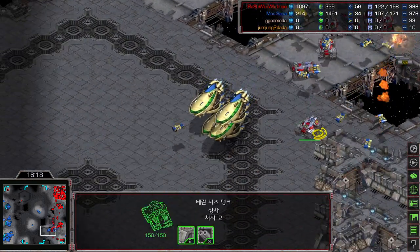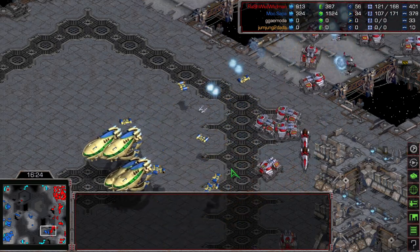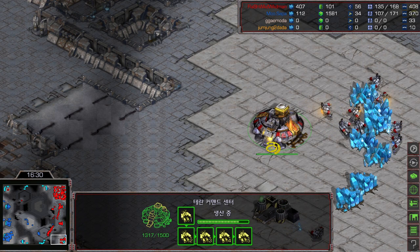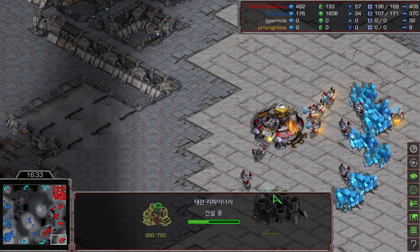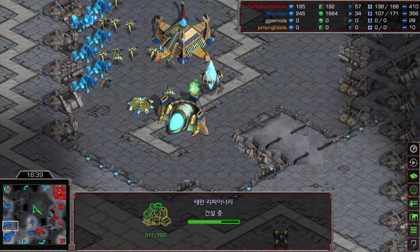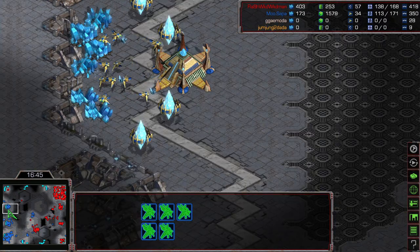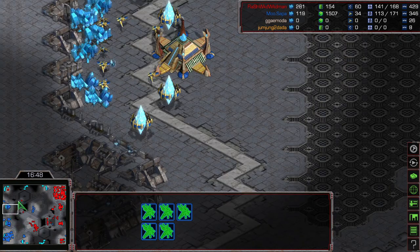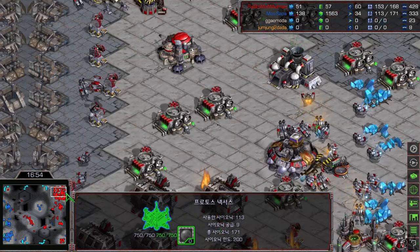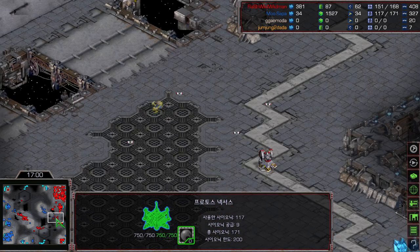Carriers are picking up goliaths and siege tanks as well — 72, 60, 42, 20, and then zero supply lost. Flash is desperate to saturate his fourth base for the third gas. Mini is at 34 workers and his main base will mine out in the next couple of seconds. Mini is stuck at two active mining bases versus about 2.5 for Flash.